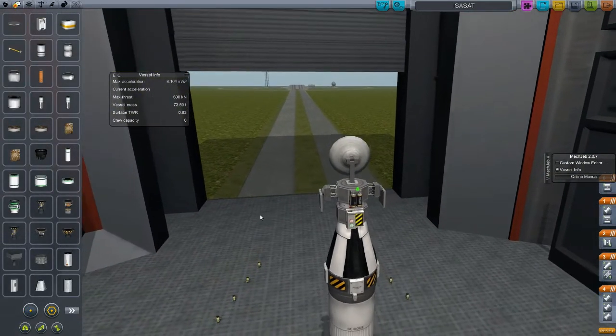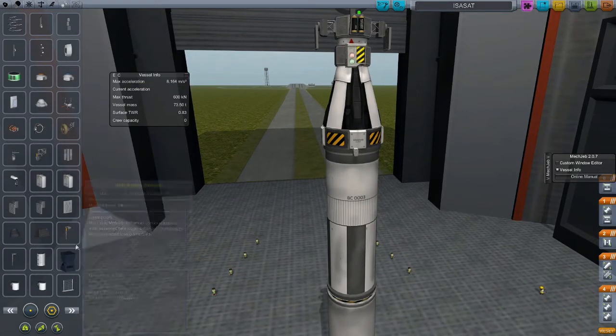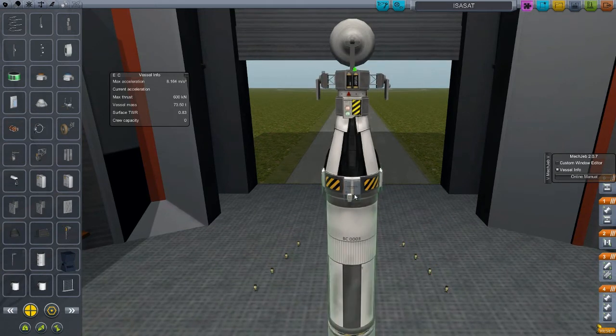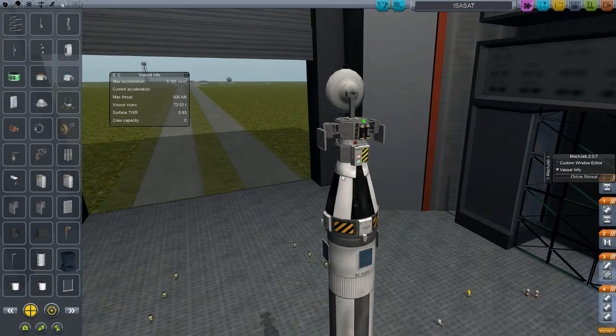I think there's one or two changes I want to make before we go though. Mainly I want to put some extra solar panels on this thing just in case, because the trip to the moon is going to take a little bit longer and I want to make sure the batteries on this thing don't die. Let's put them there. That way there's not really a chance of this thing dying in transit, because that happens on these longer trips.